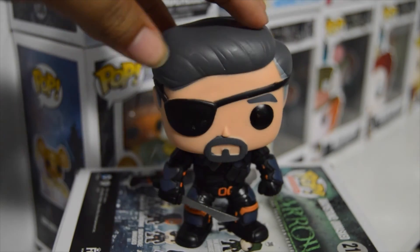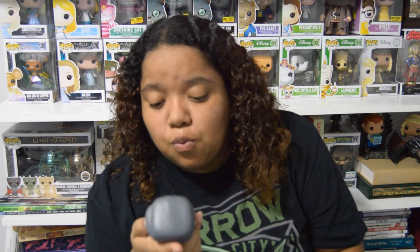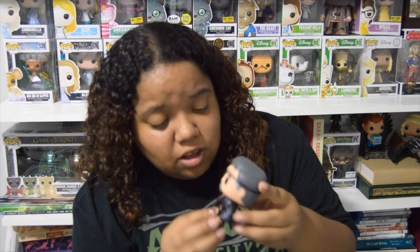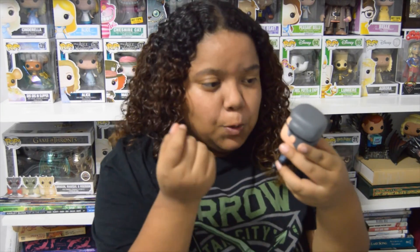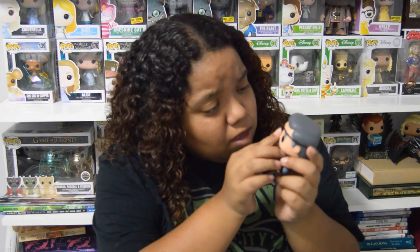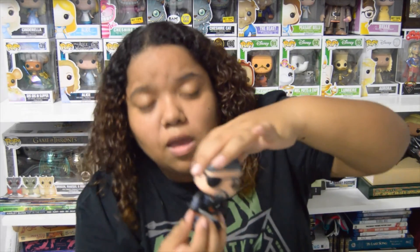On the box you can see the Hot Topic exclusive sticker, and on the back you can see the other characters. They do have a Deathstroke with his mask on, but I wanted this one. Taking him out of the box — he is really well done. I love all the details on his little outfit. He's got his sword, it's a little bendable but that's okay. There's a small pink paint flaw on both of his eyes but it's not that noticeable. I like that you can see his gray hair on the sides, and his eye patch is really well done — just a really cool pop.